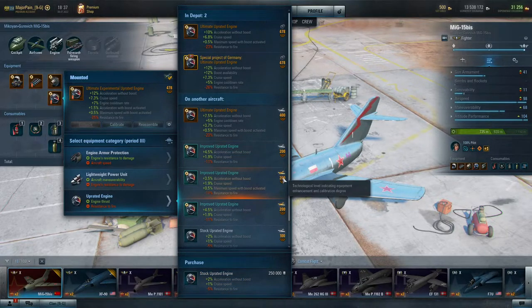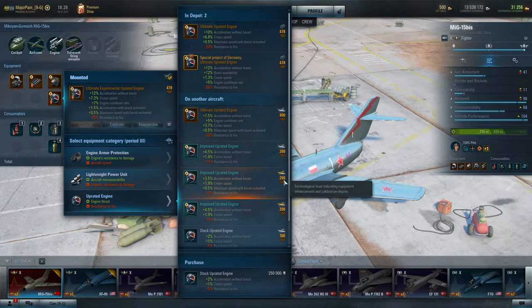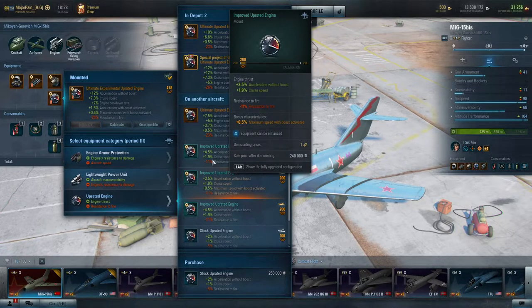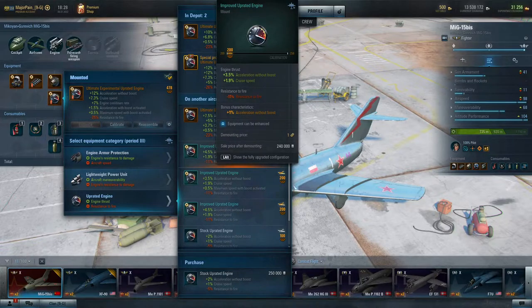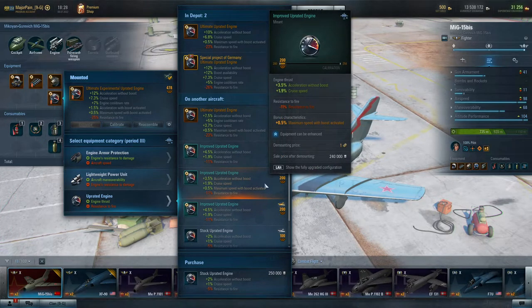There's one thing that may be a little confusing — these two equipment pieces are both technological level 200 but they look different. This one shows 4.5% acceleration without boost, and the other shows 3.5%. That's because the first has an extra bonus added in — 3.5% plus a 1% bonus equals 4.5%. The second only has 3.5% acceleration without boost because its bonus is 0.5% maximum speed with boost activated, so the bonuses are different — but you can change them.